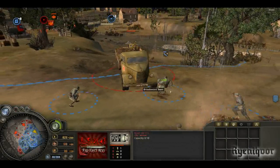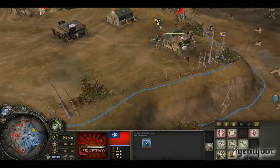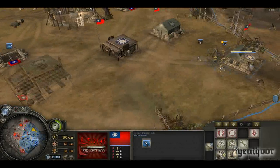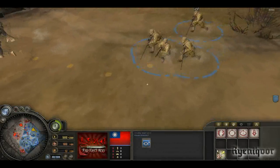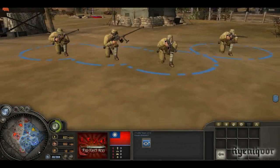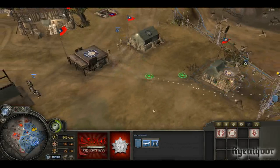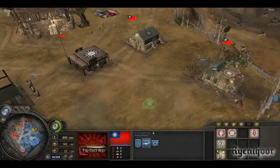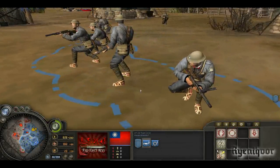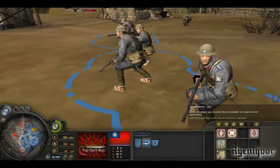Now we have the AT squad — AT rifle squad. I think they're equipped with Boys AT rifles, which are quite OP actually because there are four of them. And the sniper is over here. Then the MP18 team is quite great actually — American or British helmets with the MP18 Bergmann submachine gun. It's quite good.